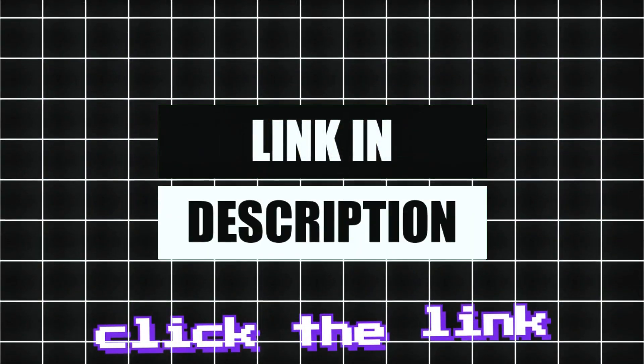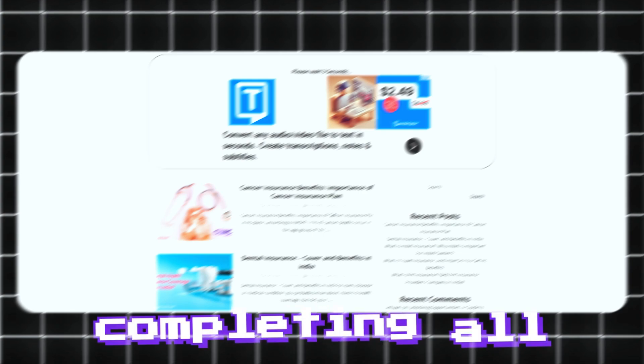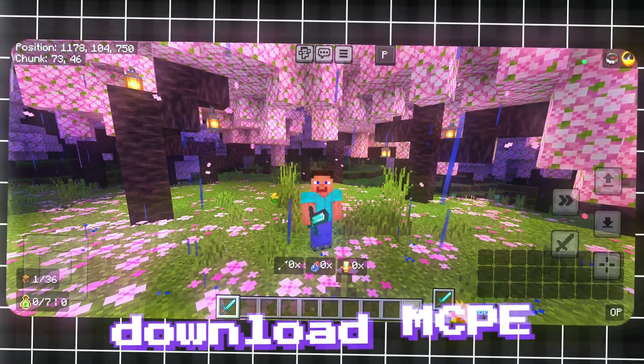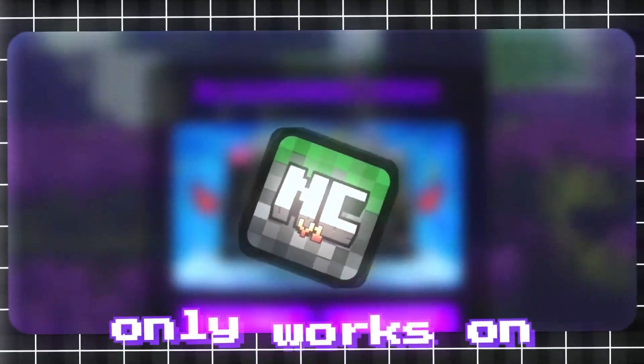So, to download it, click the link in the description. It will take you to an ad page where you need to complete a few steps before you can download it. After completing all the steps, which only took around a minute, you'll be redirected to the final site. Click on the download button there to download the client, and then download MCPE version 1.21.31, as this client only works on that version.